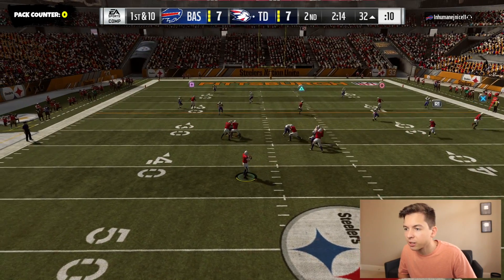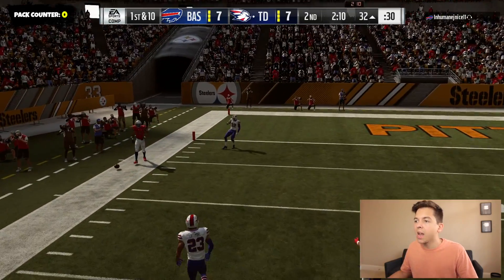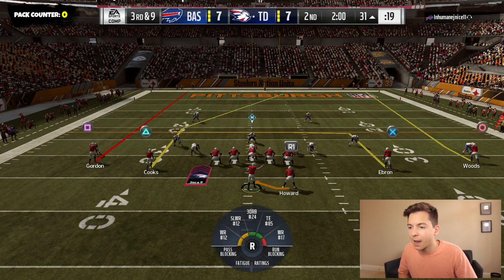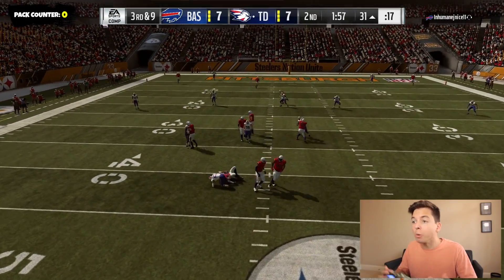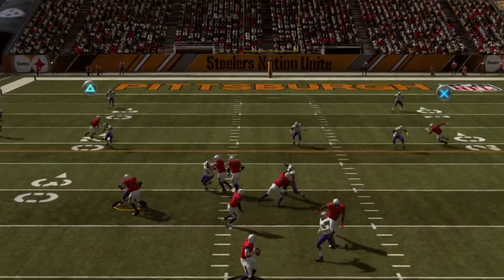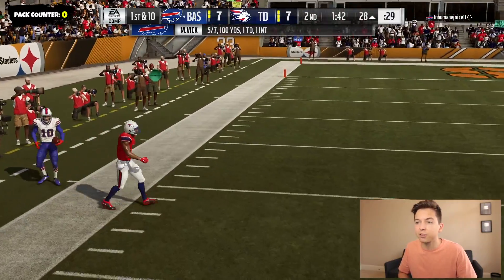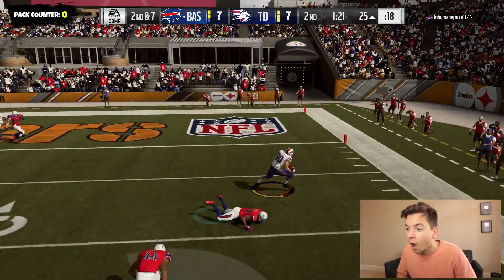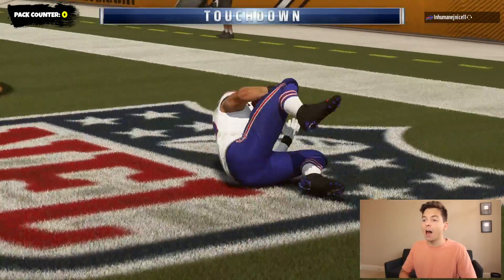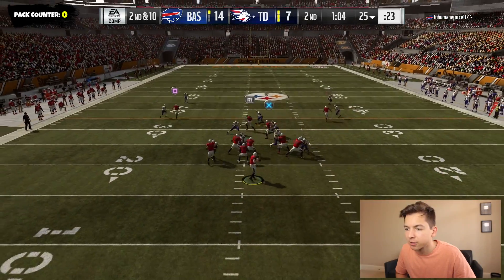Let's attack the middle — he's pretty much got everything locked up. Oh, we got a receiver wide open. Andrew Luck back at it again with the incomplete passes. We're gonna go play action — oh we got him right across the middle but we didn't get rid of it in time. Brandon Cooks was wide open for a touchdown. He's going to the outside — DeAndre Hopkins again. He's got a touchdown — that was Jimmy Graham. We gotta get at least some points on the board because this guy gets the ball to start the second half.